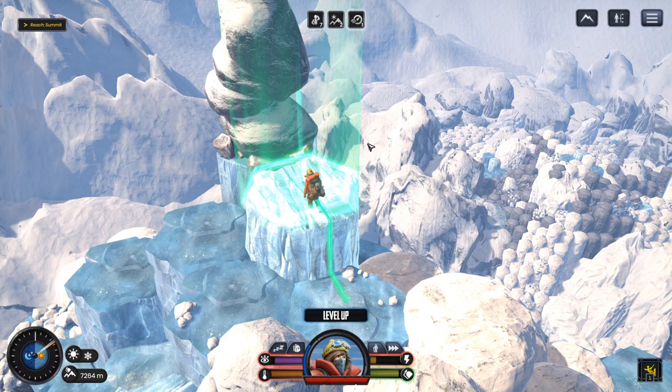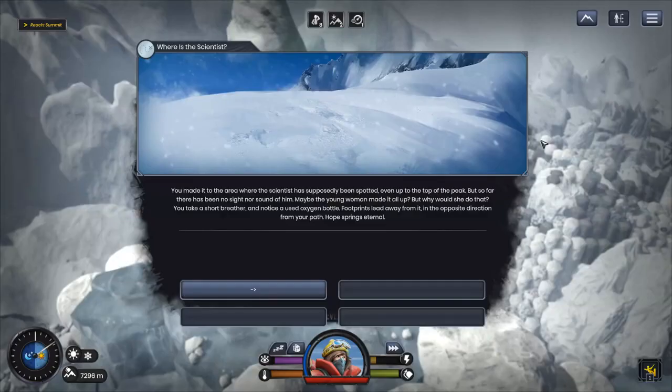Where is the scientist? You made it to the area where he was supposedly spotted — even up to the top of the peak — but so far there has been no sight nor sound of him. Maybe the young woman made it all up, but why would she? You take a short breather and notice a used oxygen bottle — footprints lead away from it in the opposite direction from her path. Hope springs eternal!